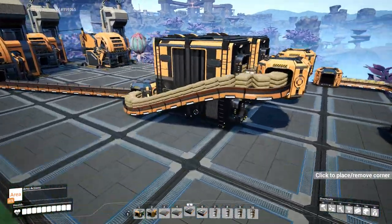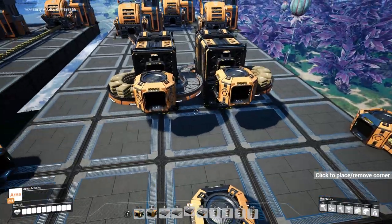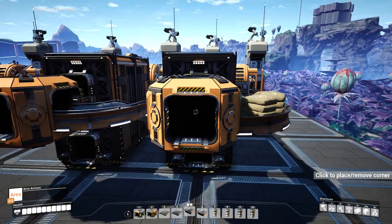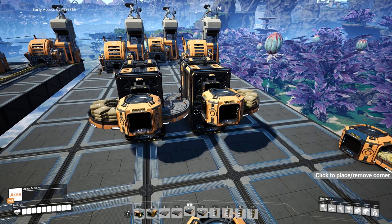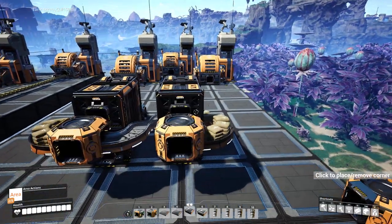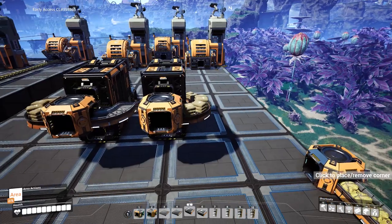It's a very small, very simple system that allows you to set different priorities to different belts. On this particular setup with two containers, it gives us three priority inputs: priority input one, priority input two, and priority input three. On the last container you can use both inputs, but not the other one. The good thing about this setup is it can be infinitely expanded.